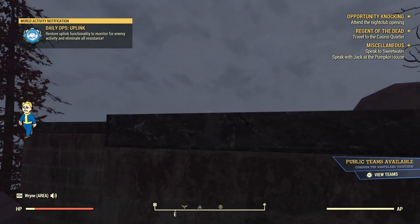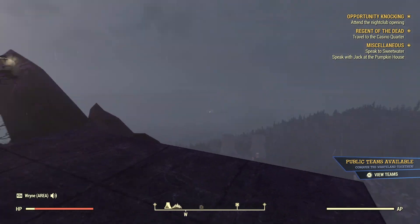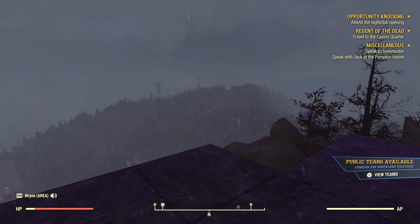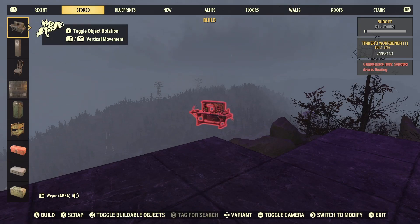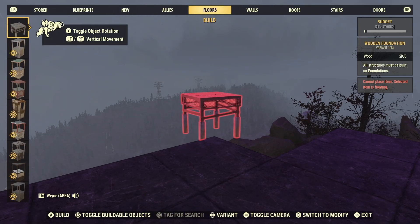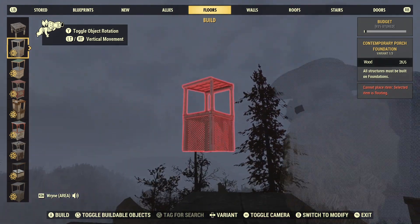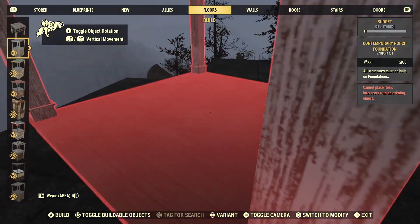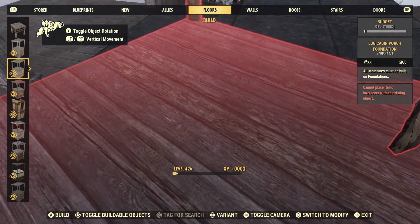Here we are on top of Seneca Rock — that's where this camp is. I get the purple color kind of throws it off a little bit, but that's not because of me; that's the weather. It seems like every time clouds pass through this area I wind up getting some weird purple color. There are literally a ton of different porch kits.